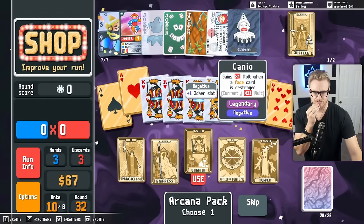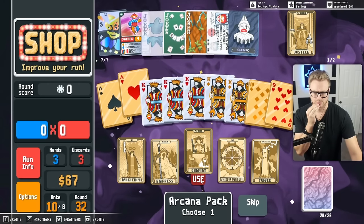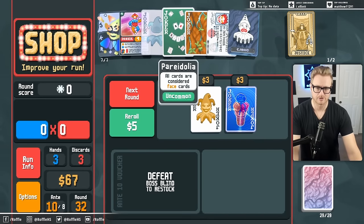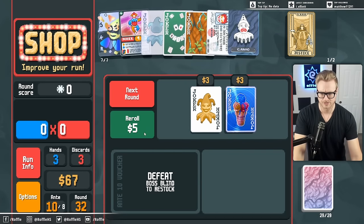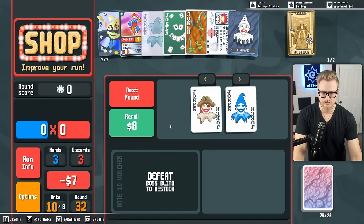The Legendary Joker gives us times one Mult when a face card is destroyed. And since we have Pareidolia - however you pronounce that - any time we use Trading Card, it gets us value there.